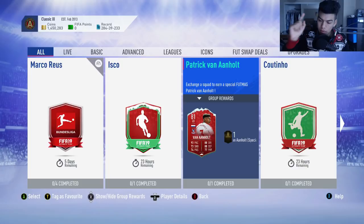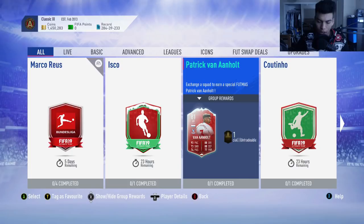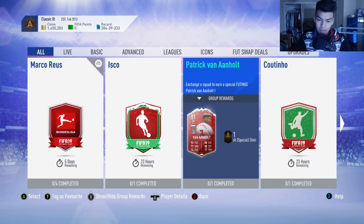What's up guys, welcome back to a brand new video. Today we have another firmness SBC cheaper solution — the 81-rated left back firmness Patrick van Aanholt. This card is probably going to be one of the best left backs in the Premier League, and I'm so happy that he got a card.